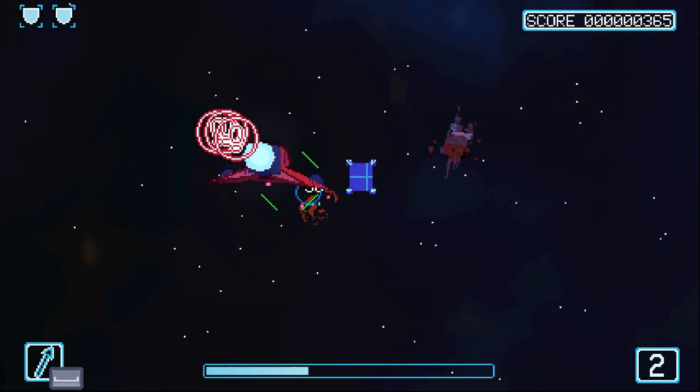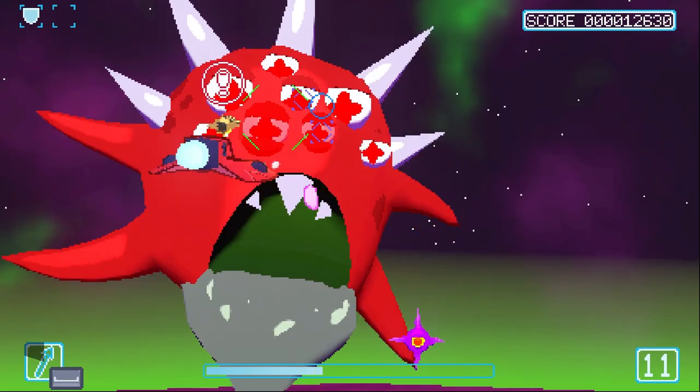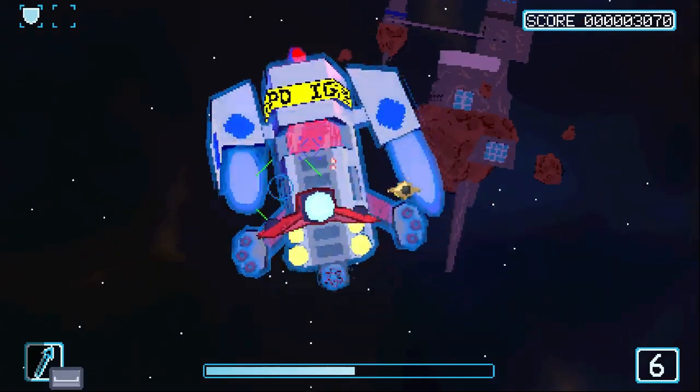Speaking of these boss battles, the game throws two particularly memorable fights your way right at the start. There's a robotic enforcer at the end of stage 1 that'll test your piloting skills, and then you've got an alien overlord in stage 2 that's not all too pleased to see you. They're challenging enough to make victory feel earned, but not so tough you'll be pulling your hair out.